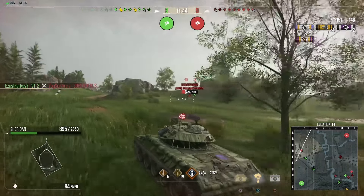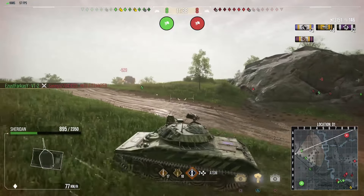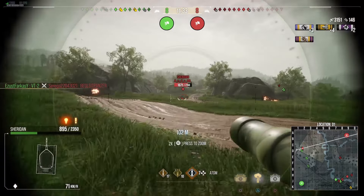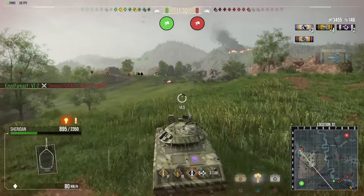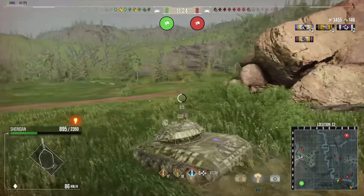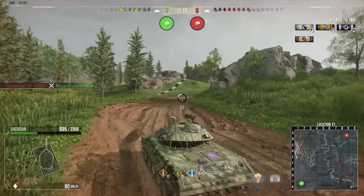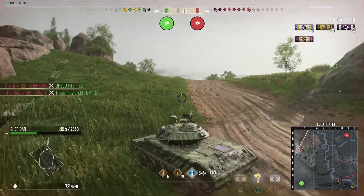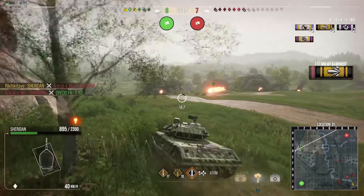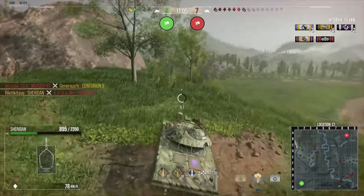Teams are 8 versus 9. I crested the hill and then I was inside the 100 metres — the yellow X showed up and there was nothing I could do about that. So I reloaded another ATGM, but this time I deliberately took a much wider line up the hill so I could have the range to pull off that shot.